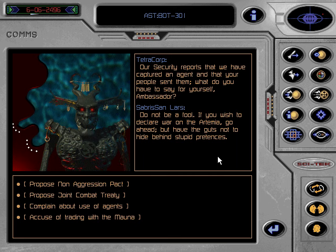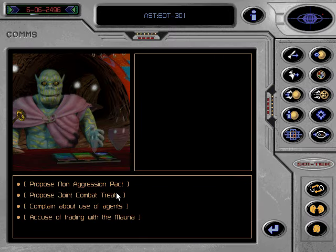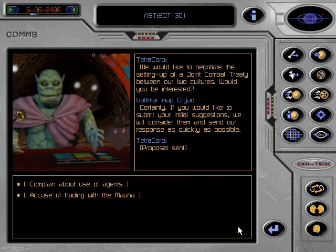Ambassador Lars' reply is shown here. Where appropriate, your dialogue choices appear here. Click on what you want to say and the dialogue continues to appear here. It is worth remembering that since this conversation is happening in real time, you cannot retract anything you have said once you have clicked on that sentence. You can also set up pacts and treaties through the communications menus. Select non-aggression pact or joint combat treaty from your initial list of topics. Select which culture you wish to invite Valtimar to ally with you against, the duration of the treaty and other conditions. When you are happy with the terms, click on the tick to send your proposal to Valtimar. It will take a few moments for your would-be ally to consider the terms you have sent.